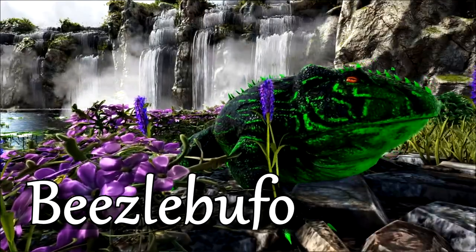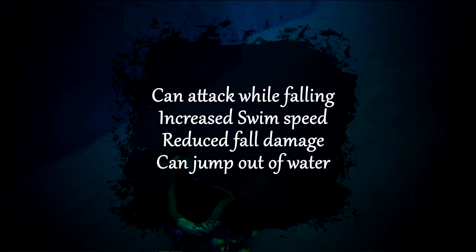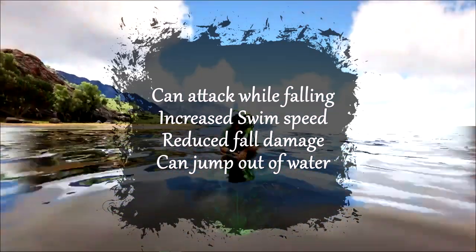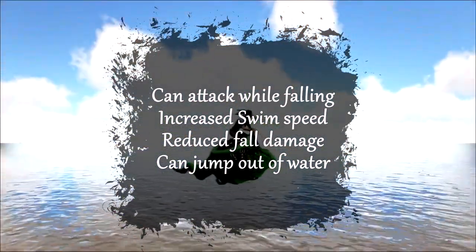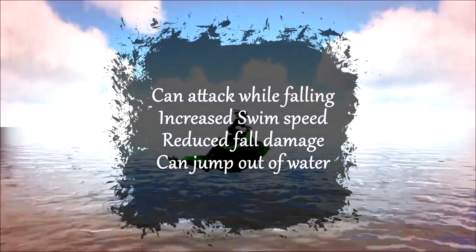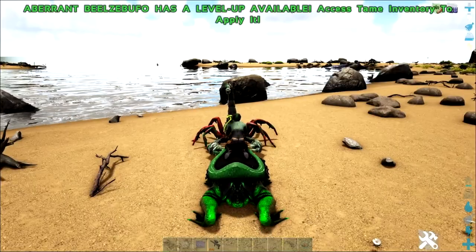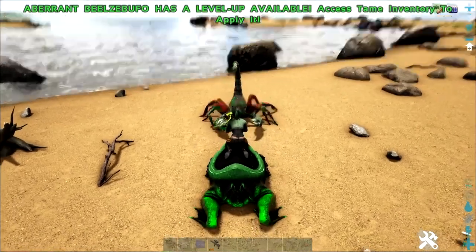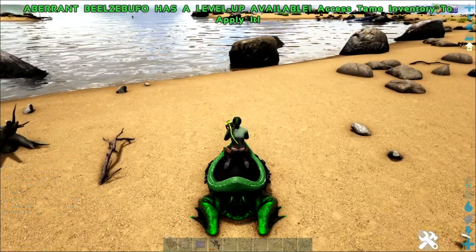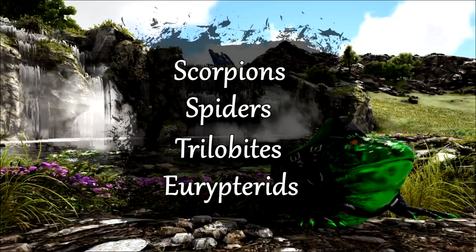The Beelzebufo. These amphibians have been given more versatility by being able to attack while in a falling state. They've had their swimming speed increased and can now leap out of the water similarly to the mantas. You'll also notice a reduction of fall damage and increased damage towards the Trilobites and Eurypterids. The biggest boost to Beelzebufo, however, is their ability to harvest precious cementing paste from more than just the Meganeura. Now they can harvest it from scorpions, spiders, Trilobites, and Eurypterids.